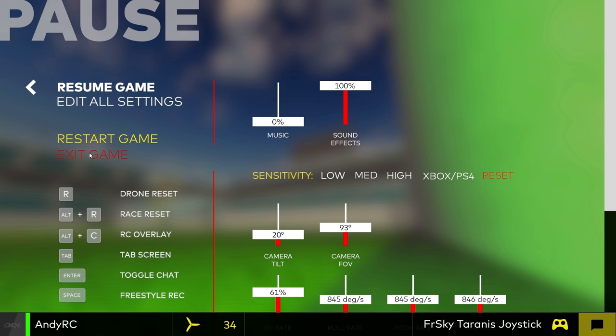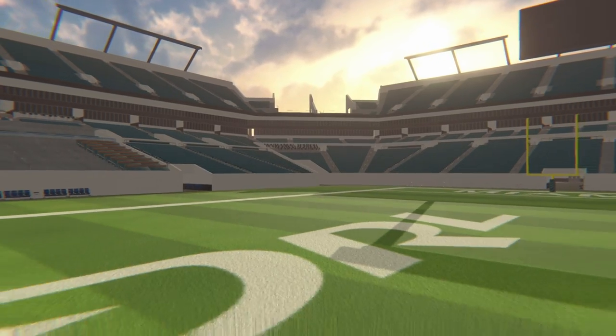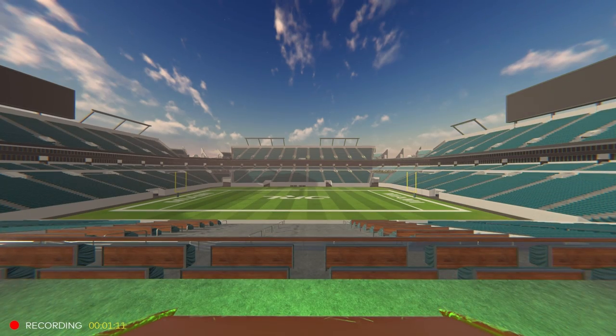We can exit the game here and we have all of our options, which are not that many. Space starts the recording. You've got chat on here as well — I guess that's for multiplayer. And there's an RC overlay, so you can have the sticks shown on screen if you like. Race reset just resets the scenario, and I've set that up on a switch.